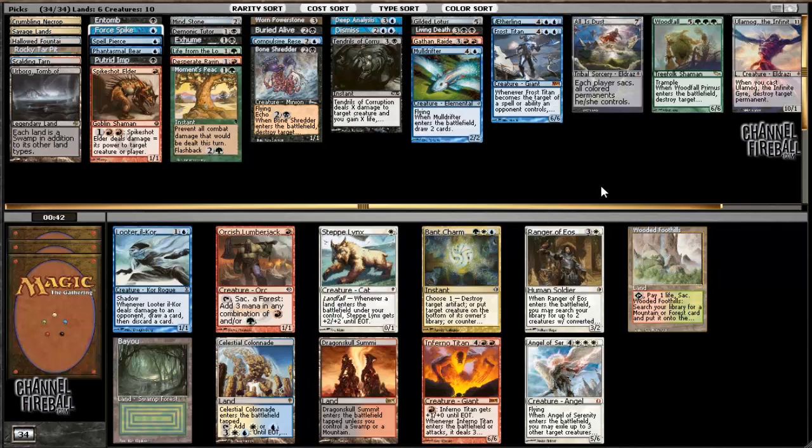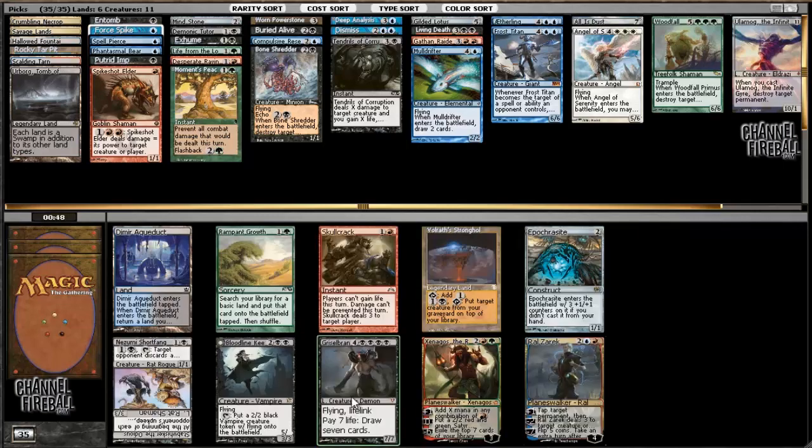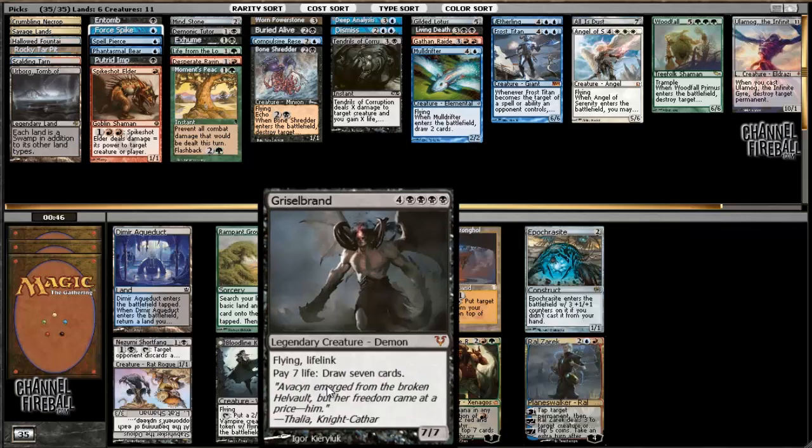Okay, Angel of Serenity - that's something. Is it a better or worse reanimator target than Inferno Titan? I think better. It's not your traditional kind of reanimation target but I think it's probably going to do the trick. Not much else there I really want.